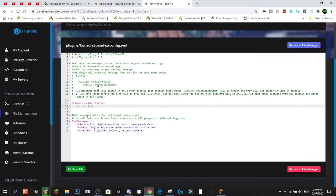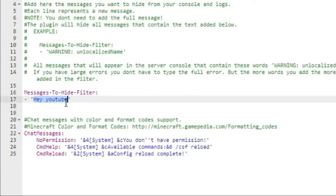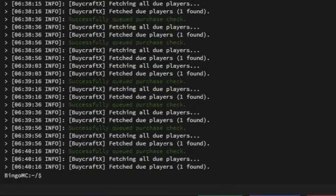So when you download the plugin, you're going to jump into the config and here you'll have all the default stuff. I haven't really changed anything other than a test entry, but this is where you're going to want to go — the message-to-hide filter — and it's pretty well explained in the config as well. You've got to go into the console and see what your message is.